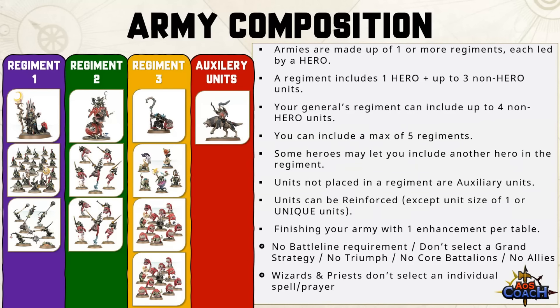Next up is army composition. Coming from 3rd edition, you no longer have battle line requirements to fulfill. Wizards and priests no longer have to pick an individual spell or prayer — rather the army knows its entire chosen spell lore or prayer lore. There's no need to worry about grand strategies, triumphs, or core battalions like battle regiment or warlord, though there is a battalion-style army construction. You can no longer ally units from outside your faction with the exception of regiments of renown. Army lists are built on one or more regiments, each led by a hero, including one hero and up to three non-hero units.